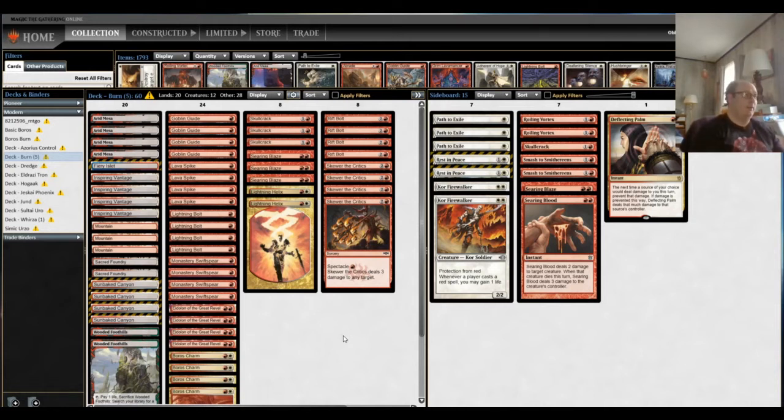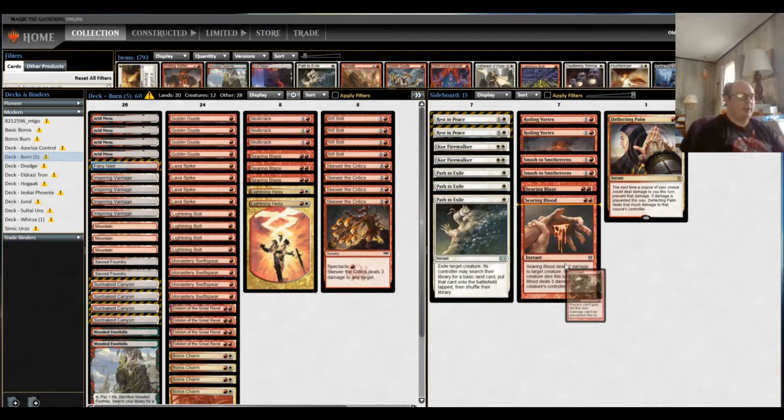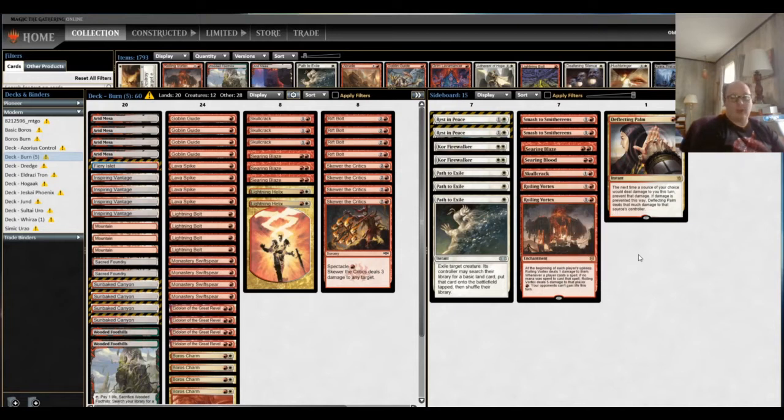That Kitchen Finks combo was the predecessor to the Devoted Druid combo — basically the green-white X combo deck of the format right now. Heliod is the one that's proven the best. Infinite life can basically not be overcome by a deck that does a finite amount of damage. For the sideboard, key cards are anything that deals with creatures: Path to Exile, Searing Blood, Searing Blaze, additional Skull Cracks, and additional copies of Roiling Vortex.